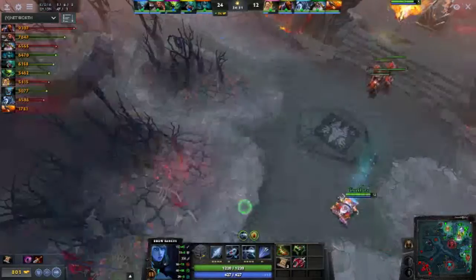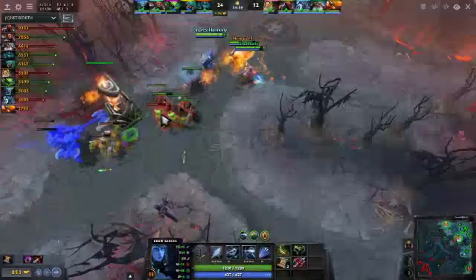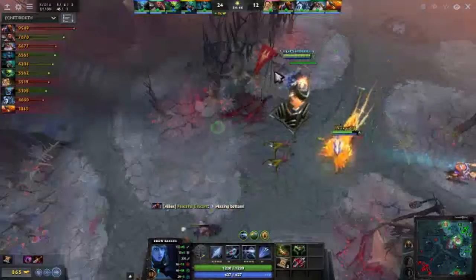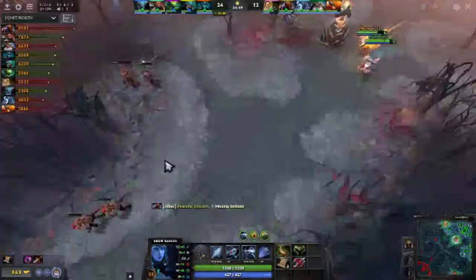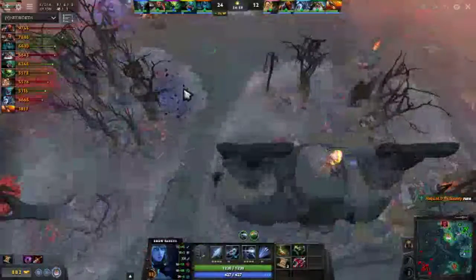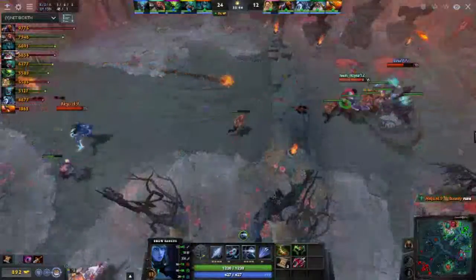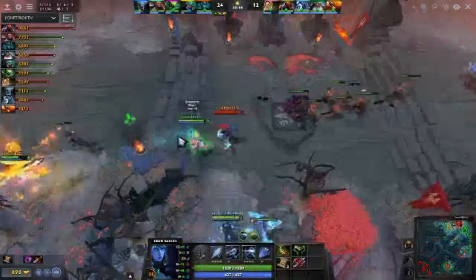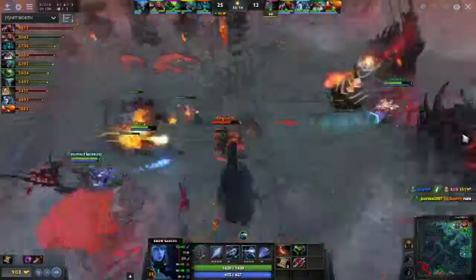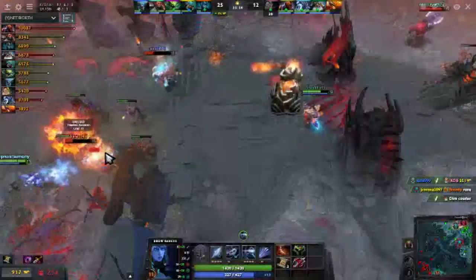For item recommendations, starting with boots: Power Treads is a nice staple choice. Attack speed, move speed, and the ability to buff your HP, mana regen, or attack power is great depending on your need. After a fight, switch to Strength treads for HP regen; if mana is low, switch to Intelligence treads; before a team fight, hit Agility treads. Power Treads is a safe choice if you're unsure what boot to lean toward.